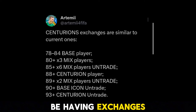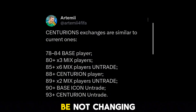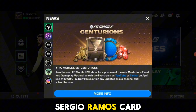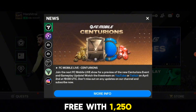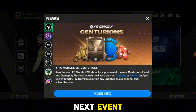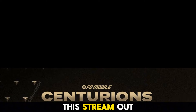We will be having exchanges similar to what we had in the Heroes event, so they won't be changing much. There will also be a 91-rated Sergio Ramos card free with 1250 gems. There is a stream today by EA Antwin, so don't forget to join the stream for an exclusive preview of the next event. We will be covering this in our next video as well.